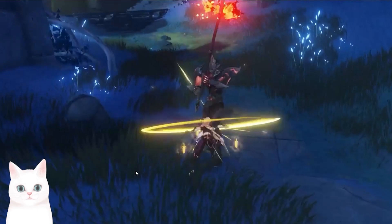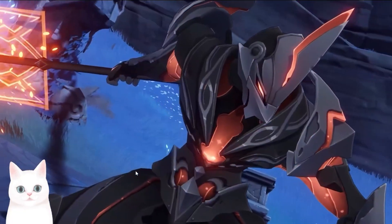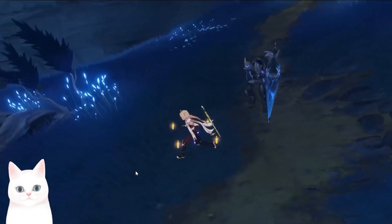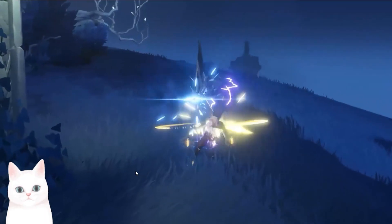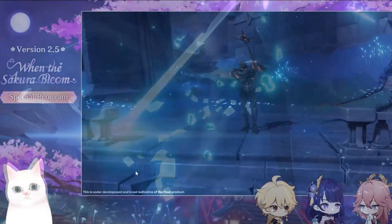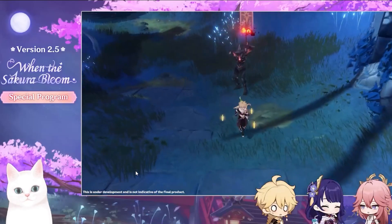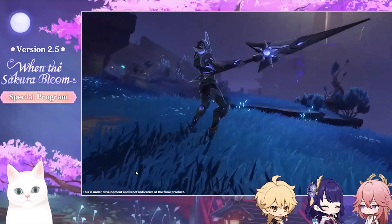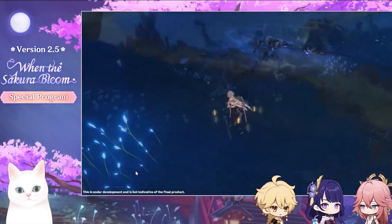There are three types of Shadowy Husk: Standard Bearer, Line Breaker, and Defender. They will have the ability to trigger some unique effects when they hit a shielded character. For example, the Standard Bearer, if it manages to hit a shielded character, will create a shield for itself and other Shadowy Husk creatures.